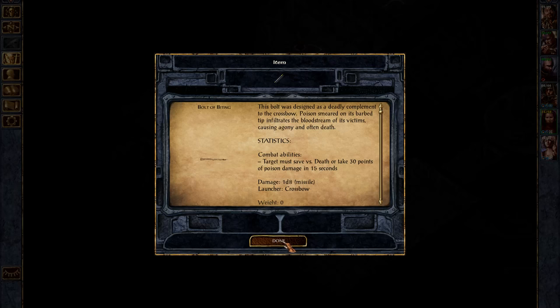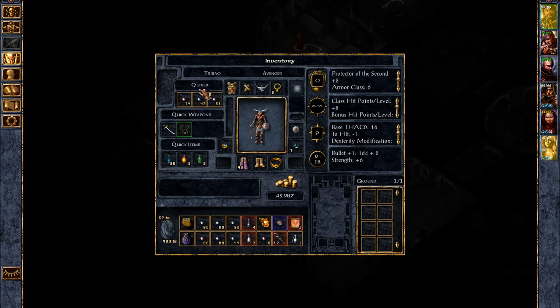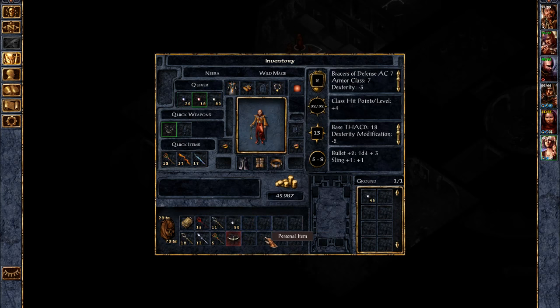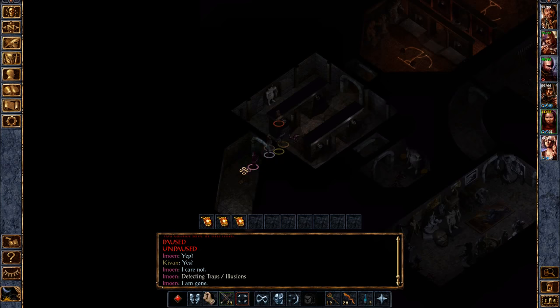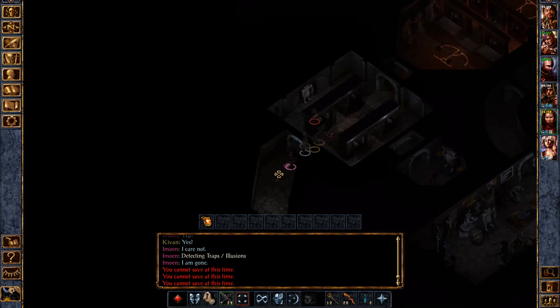We don't need the Arrows +1 either but that's fine. Open the door and get out — all right, now we're done. My room always gets me. Let's throw you in there — we'll memorize that later. Bolt of Biting, throw it to Kivan. Arrow +1 — we'll give it to him. Bullets — she could use some, why not. Throw the quest items to him. All right, let's head on through — I think we are safe for the moment.